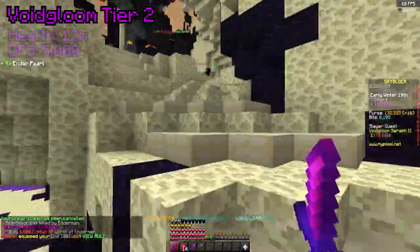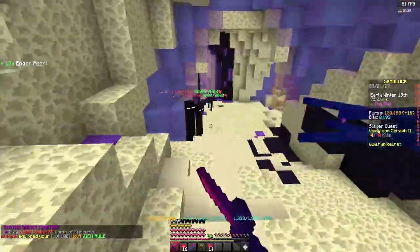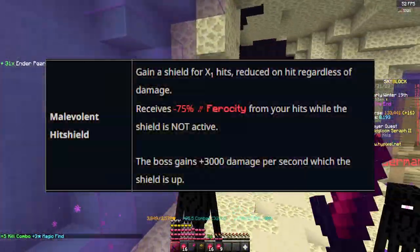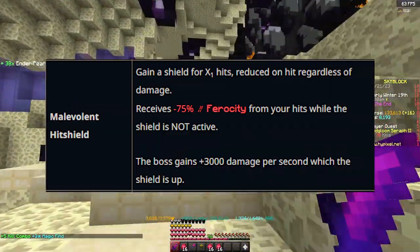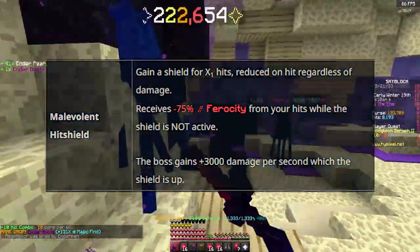Moving on to tier 2, the health is increased to 12 million HP and 5,000 damage per second. On top of that big increase it also has new abilities. The first ability is the same as before — a hit shield that turns on at 100%, 66%, and 33% health, and it has been increased to 30 hits compared to the 15 hits on tier 1.